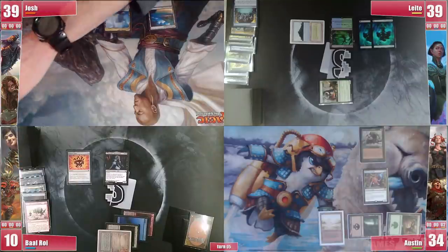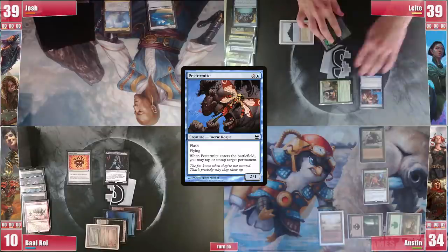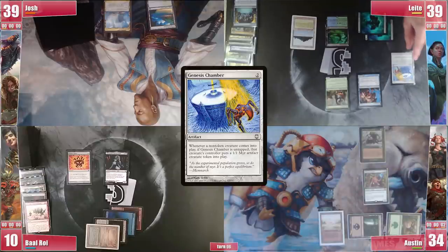Josh sadly fails to get another land so he draws and passes. On his end step, Leite flashes in Pestermite, tapping the Manglehorn. Leite draws and casts a card he feels will make the game faster — Genesis Chamber. Austin is all in favor for that as it helps his aggro plans, while Baal and Josh are way behind on their own plans.